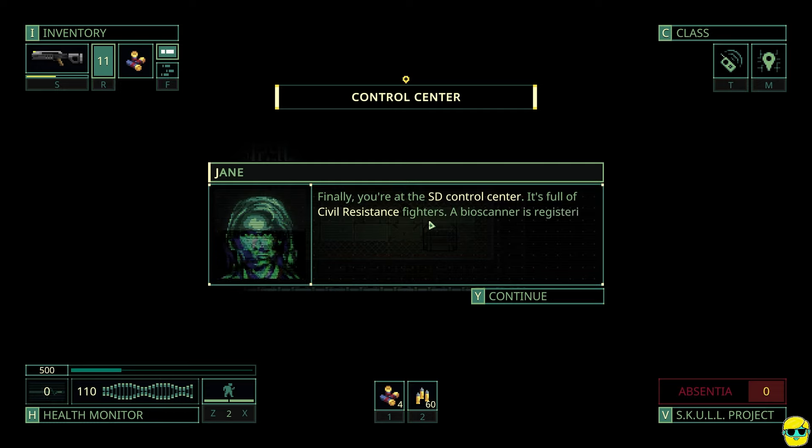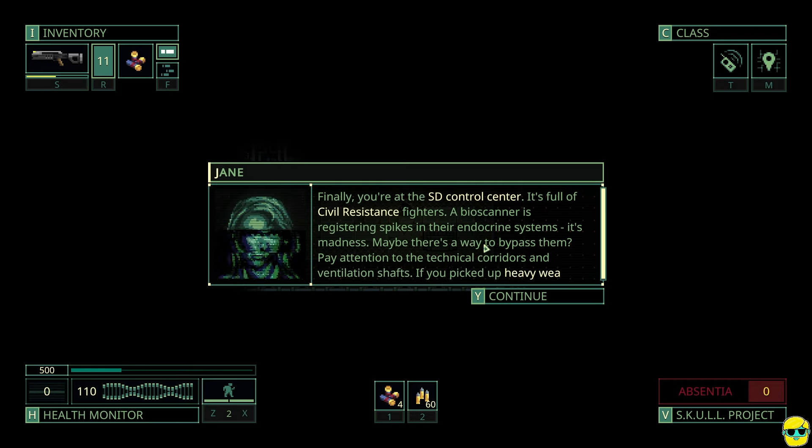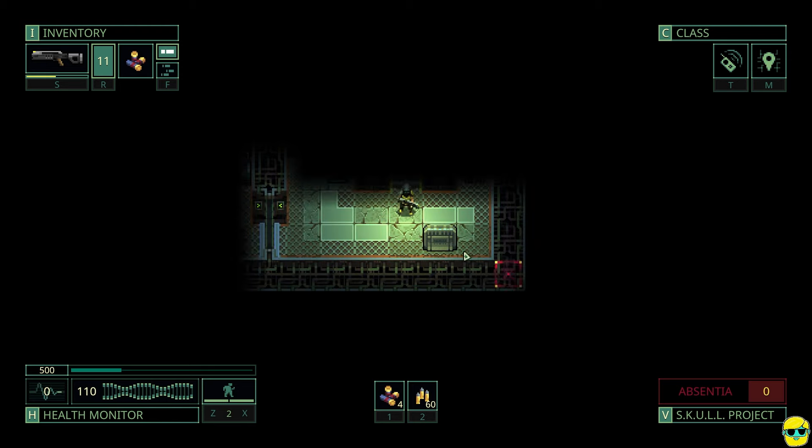Finally, you're at the SD control center. It's full of civil resistance fighters. A bioscanner is registering spikes in their endocrine systems — it's madness. Maybe there's a way to bypass them. Pay attention to the technical corridors and ventilation shafts. If you picked up heavy weaponry from the warehouse, you shouldn't have many problems. Once you find the PCO control computer, just destroy it with whatever's at hand.